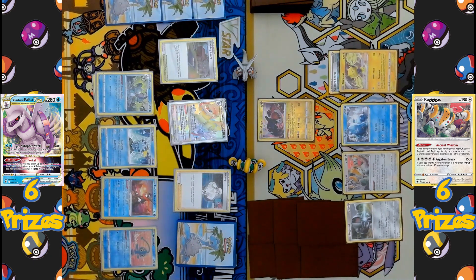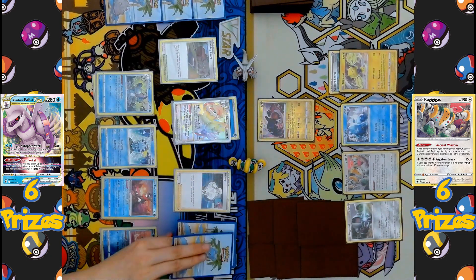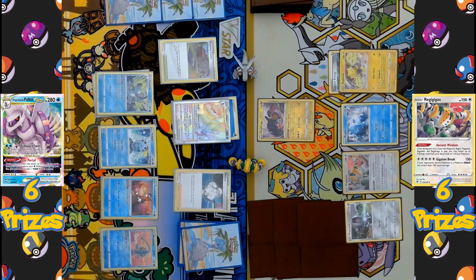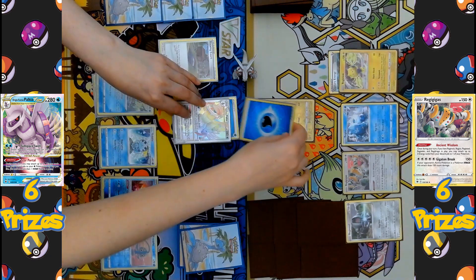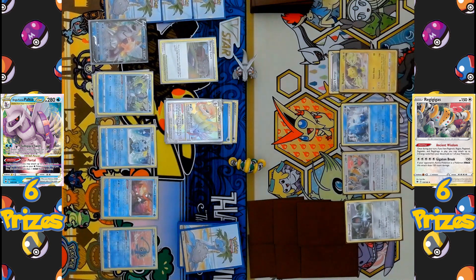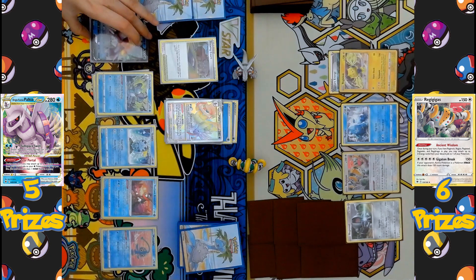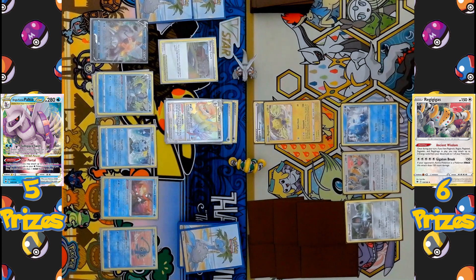The Palkia side activates their supporter Melanie to get one of the discarded Water Energies onto Palkia, and then three cards are drawn from the top of the deck. They have the manual attachment — the energy from the hand comes down, so Palkia is powered up and ready to use its attack. Another Palkia V comes down to the bench, and the attack is declared: Sub-Space Swell, hitting for 60 damage base plus 20 more for every benched Pokémon on both sides of the field — a lot of damage — taking the first KO for the Palkia side.